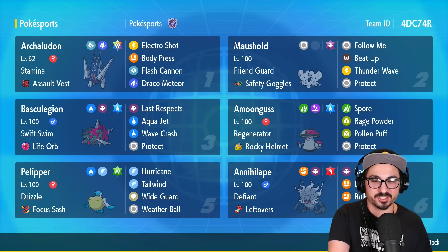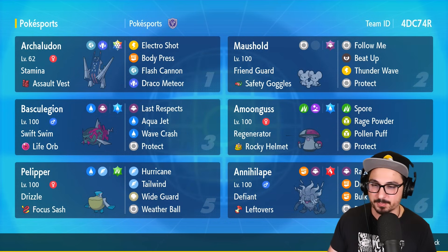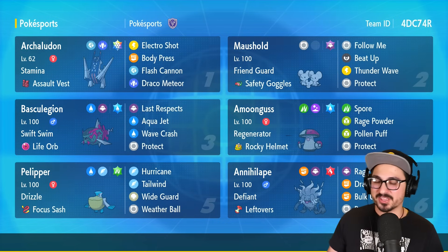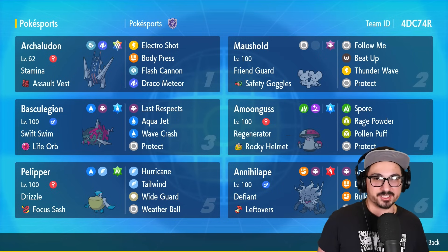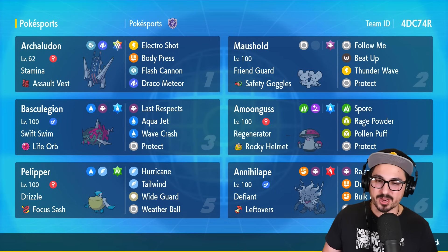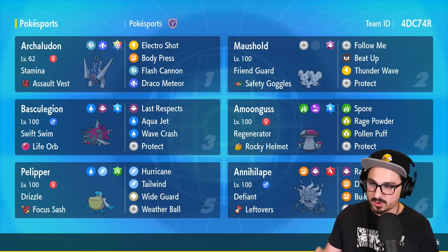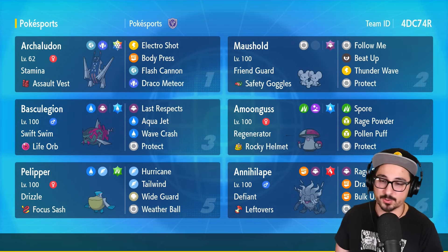You can look at this team and count how many redirection and supportive mons I have — essentially three support mons with Pelipper, Mouse Hold, and Amoongus. This is all just the Archaludon show. The Basc is a great Swift Swim user and rain abuser. Every single time I run Basc on this channel I get impressed by it. And if we don't have a situation for Archaludon, we have Annihilape, which loves Beat Up and is really good into Incineroar because of Defiant — there's not much Incineroar can do to a Fire Terra Annihilape.